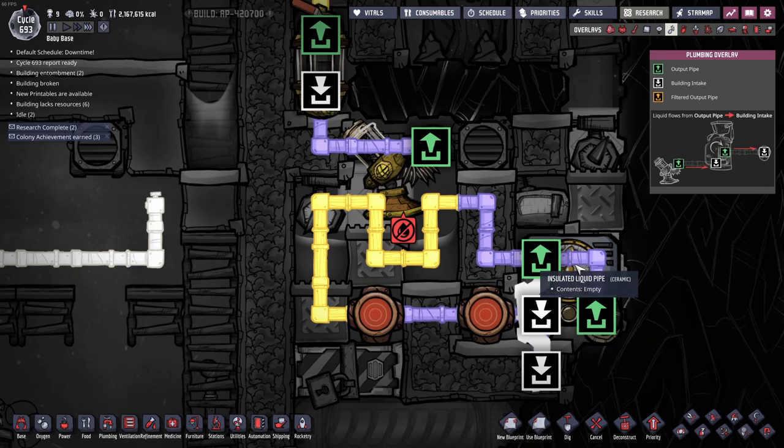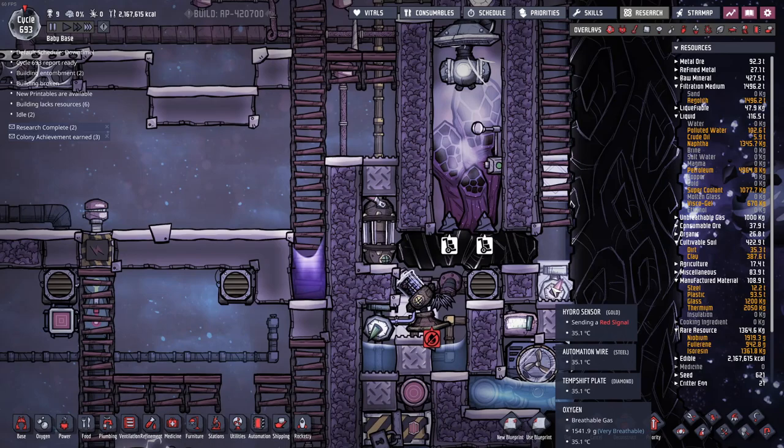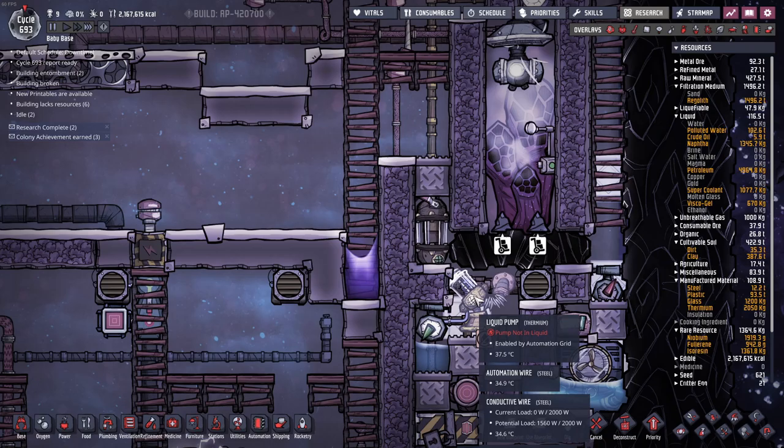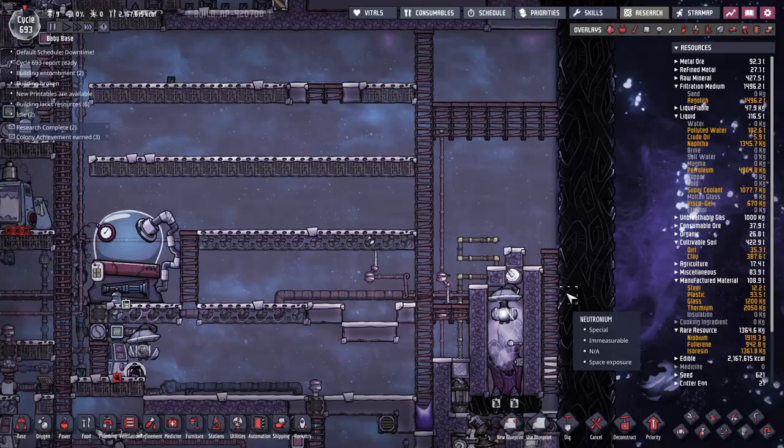The super coolant will come across here, go around this loop here, and it's going to cool down this entire area. This will generate a bunch of heat because if you extract heat from something, it just moves the heat around when you're using an aqua tuner. So this place is going to get really hot and this place is going to get really cold. The oil will get dropped here to get turned into sour gas, and the sour gas will get dumped here to get turned into methane. We've also got to put together some counterflows and gas pumps and all sorts of shenaniganry above here.